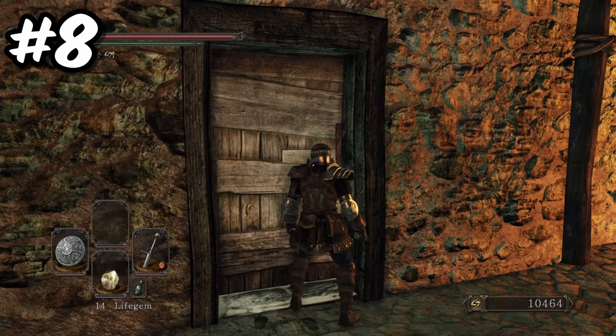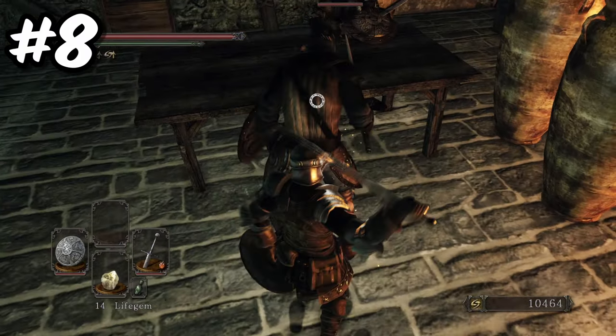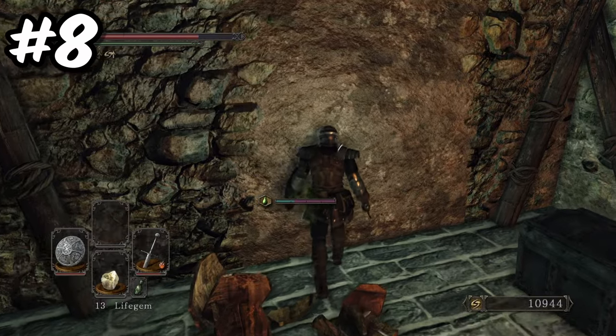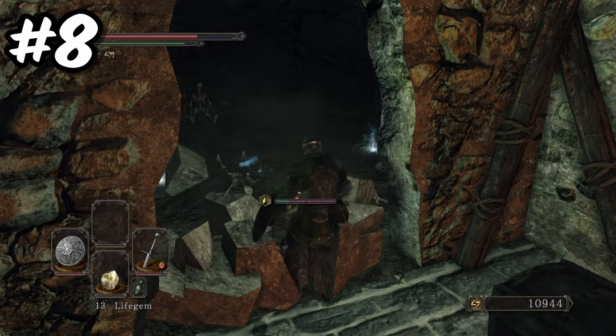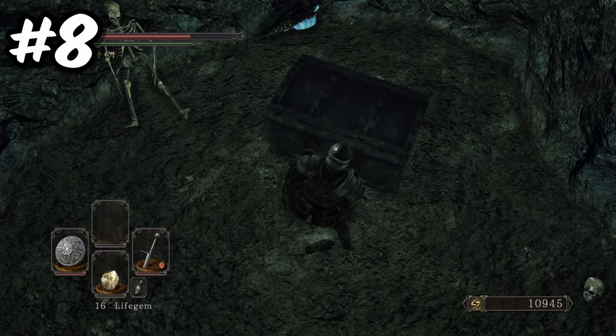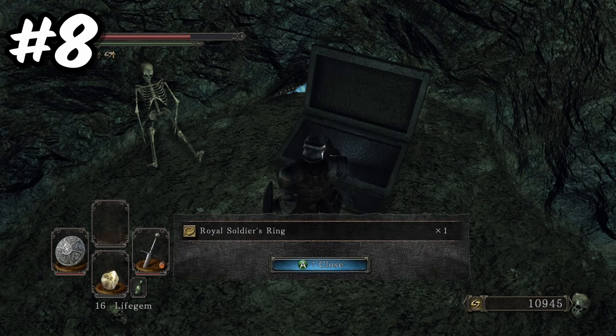We're going to take a quick trip over to No Man's Wharf. Hidden inside the house containing the sleeping guards and all the poison casks is a secret room behind a breakable wall, which has a different pattern to all the other walls in the house. All you need to do is attack the wall and you will find a room containing a crystal lizard and a chest. In the chest you will find the Royal Soldier's Ring, which when equipped will increase your maximum load limit by 10%.